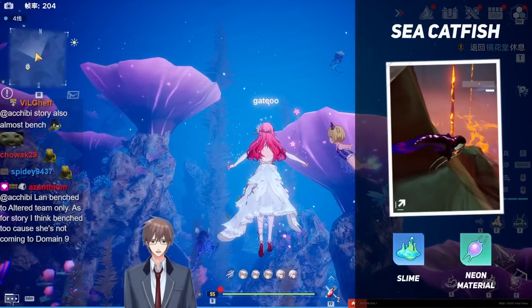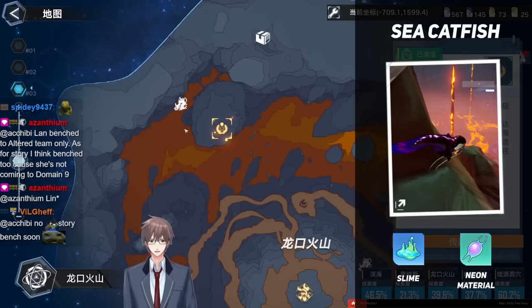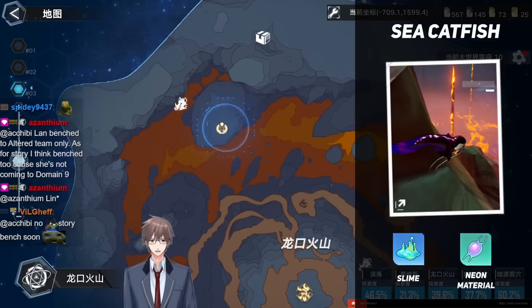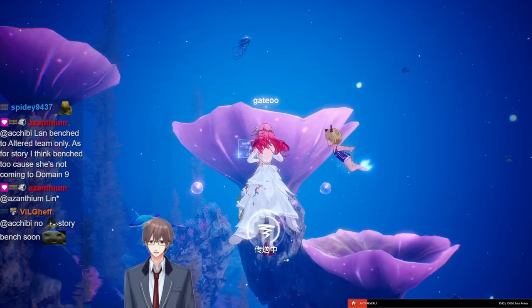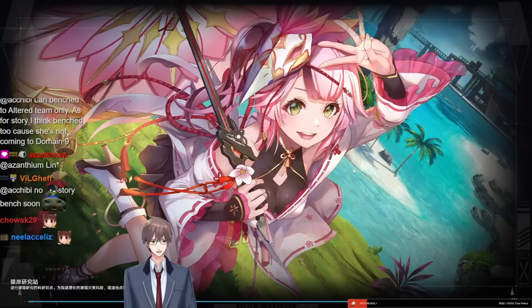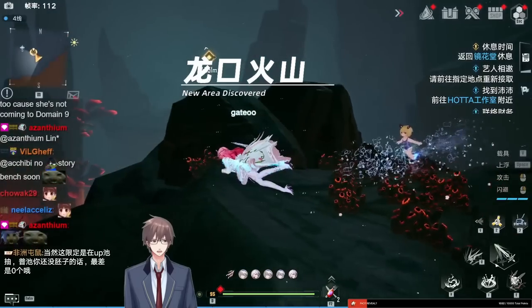Sea catfish — neon material and slime. For neon material and slime you want to go down here. This is the AFK spot. Make sure you have Zero. Land if you can. Please do not use Sake — do not use Sake matrices. It freezes the mobs and you won't be able to get the drops if they die too far away.